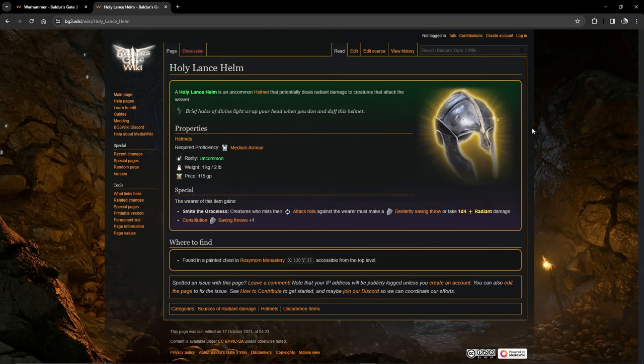Next we have the Holy Lance Helm. It's probably better for a light domain cleric, but if you don't have that in your party it's a great alternative. Creatures that miss their attacks on the paladin — which will happen often because of his high AC — must make a Dexterity saving throw or take 1d4 radiant damage. You also get a plus one bonus to Constitution saving throws. You'll get this one from the Rosymorn Monastery near the eagles.